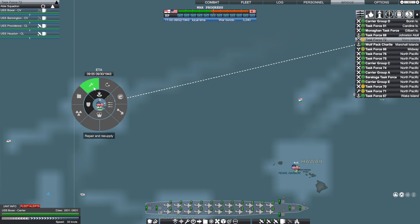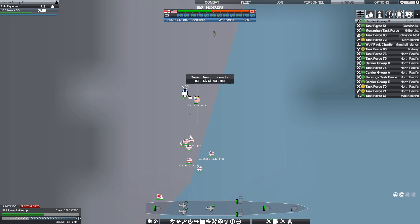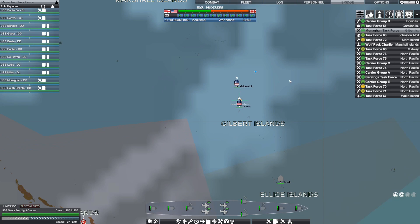We're going to get Task Force 72 advanced up to Midway. I'm just going to go through every one of my groups and see where they're at. Carrier Group D is here at Iwo Jima — we'll go ahead and get them parked in there to repair and resupply. Task Force 51 is my battleship task force hanging out over here in the Caroline Islands. I'm going to go ahead and send them to attack six cargo ships, five oil tankers, and three ammunition ships.